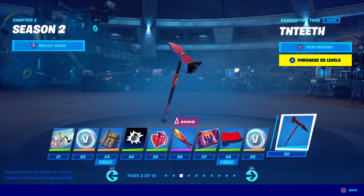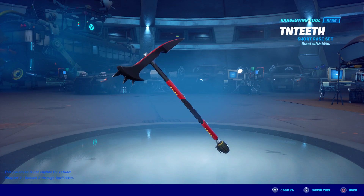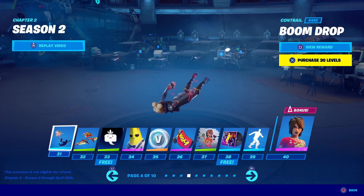This looks like a sweet pickaxe — TN Teeth. I like the grenade on the bottom, that's pretty sweet. There's also the Boom Drop emote, which has a cool little cartoony effect.